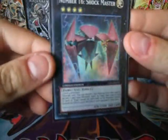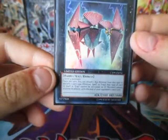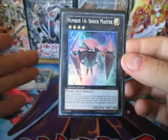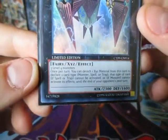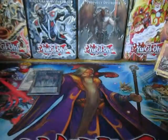Then we got Shock Master. This one's actually really, really fun to play. Basically, you use one of his Xyz Materials, and if it's a Spell or Trap, they cannot activate it. Or if it's a Monster, it cannot activate its effects until your opponent's next turn. I heard it is an illegal card to play in tournament, and I agree — that's just really, really annoying.